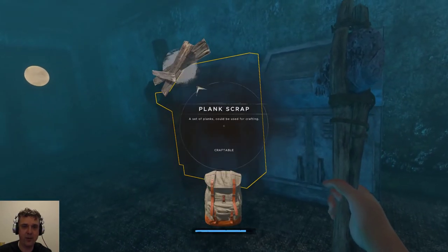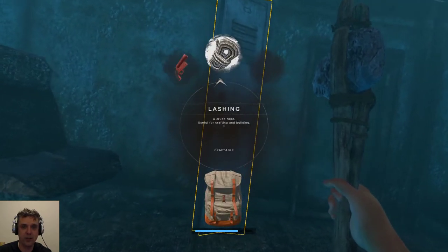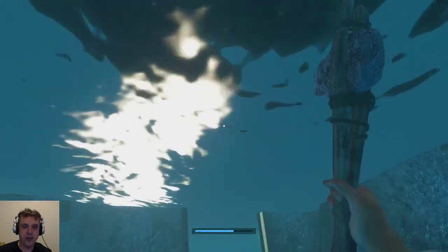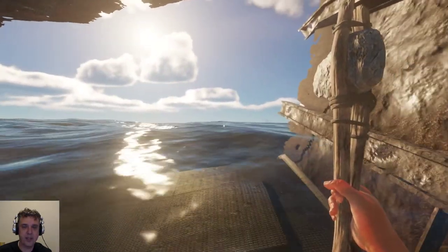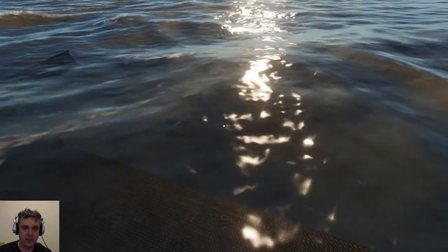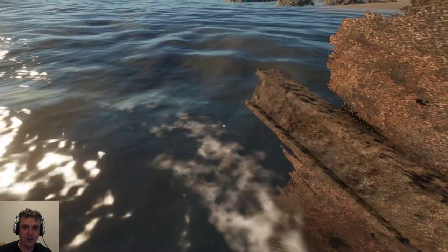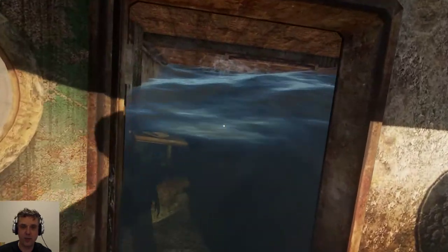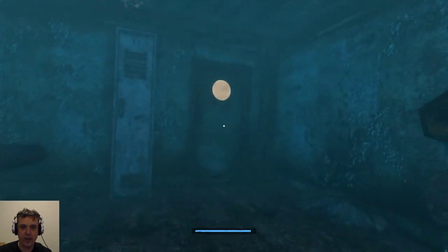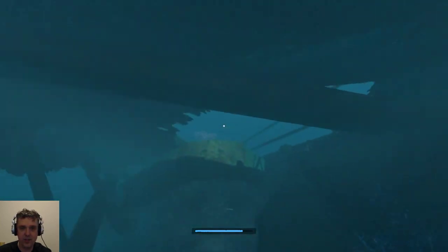This will be the final version, looking at the last experimental build. Oh, we have a shark. The engine of the motorboat looks pretty basic. I can hardly see. Let's go through the boat — I want to go up, and there's another exit over here, so screw this shark.